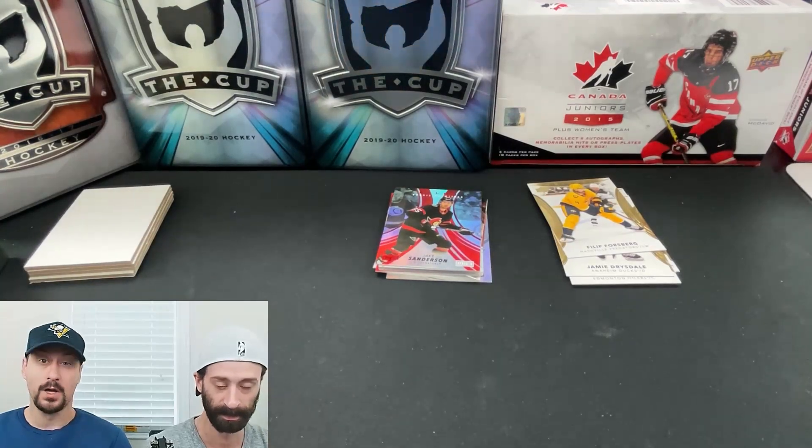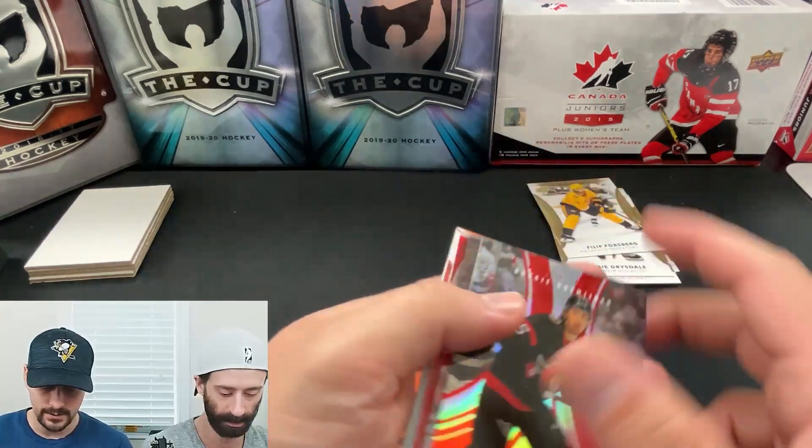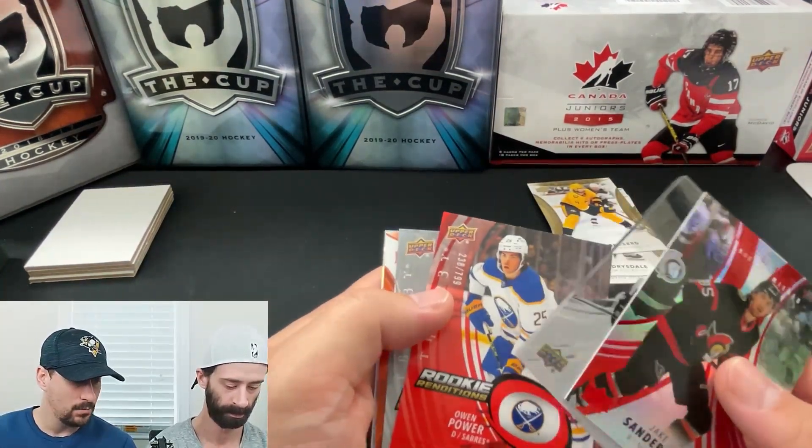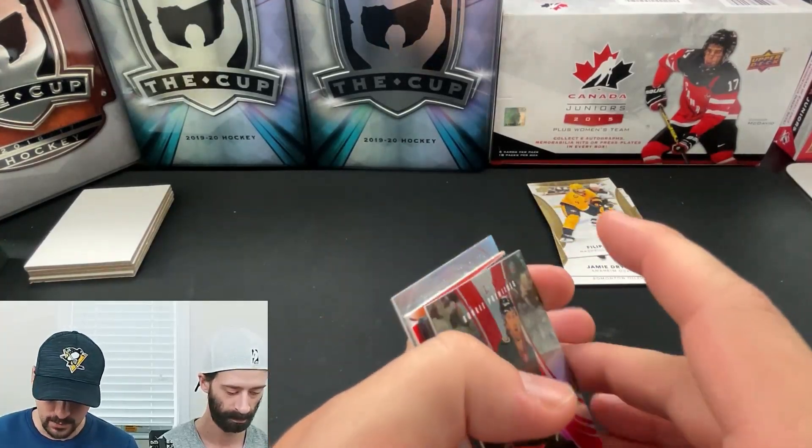I would say that was a good box of Trilogy. We had a lot of nice numbered rookies and a good auto that seems pretty rare. You got a good name on the auto too, with Quentin Byfield. Pretty good box — I'm not going to lie. I am very happy with that. You got three numbered cards on my side too. I think we only pulled like two actual inserts; everything else was numbered, autoed, or mem. That was solid — a lot of fun. Well, there you have it. Let us know down below in the comments if you thought that was a good, bad, or average box. We're the Pack Bros — see you guys later.